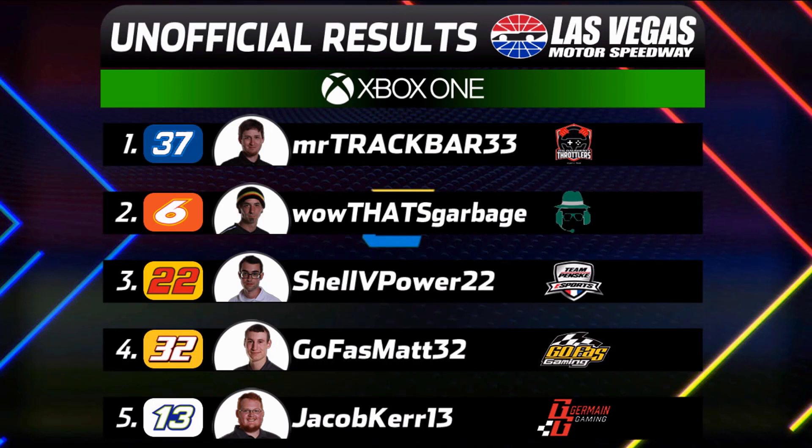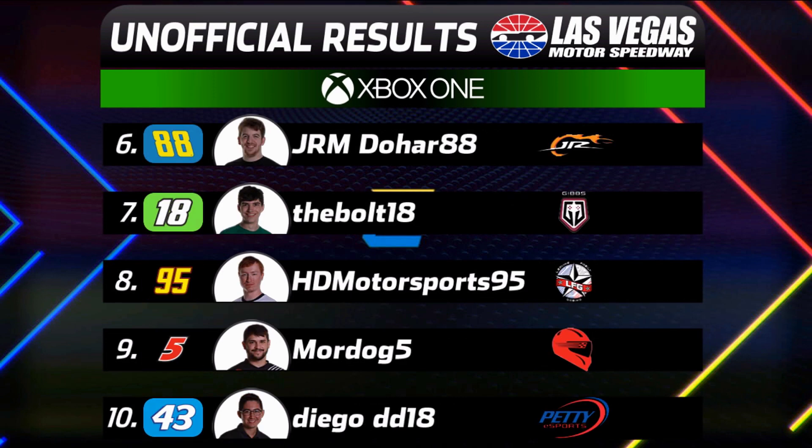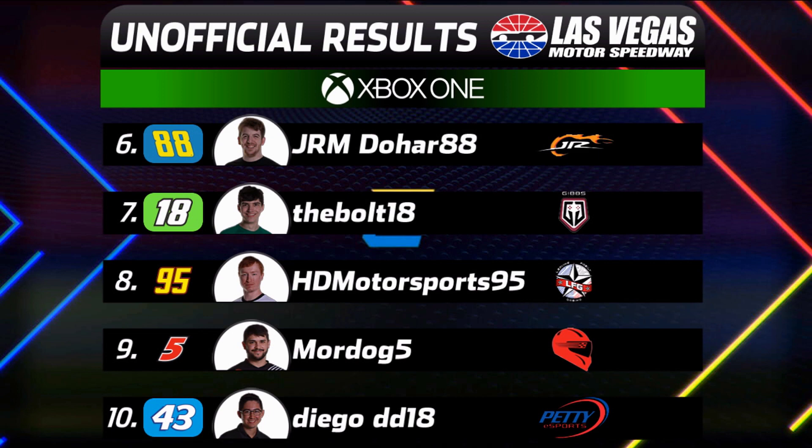Track Bar dominant, gets the win. Garbage comes up one position short in second. Great run by GoFast Matt in fourth, and Jermaine with that fifth place finish. Jerem Dohar — solid top ten. HD Motorsports with an eighth place finish, and Mordog, involved in a number of wrecks, comes home in the top ten. An unfortunate finish for SHG Slick — after having won the week before at Daytona, he rounds out the field in 14th.